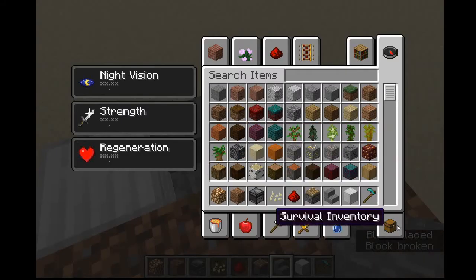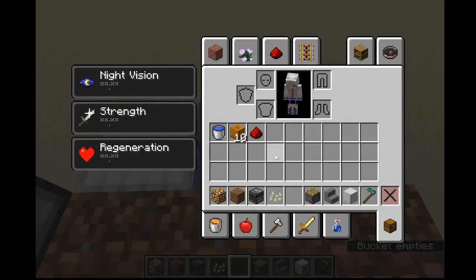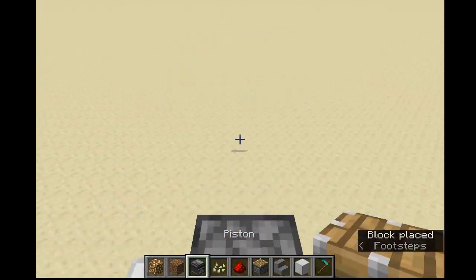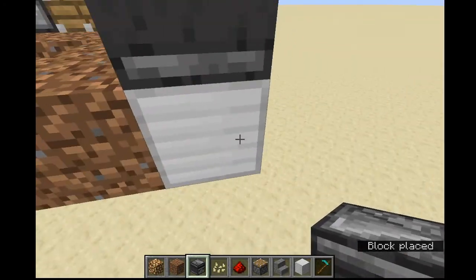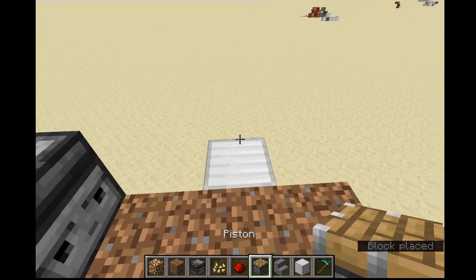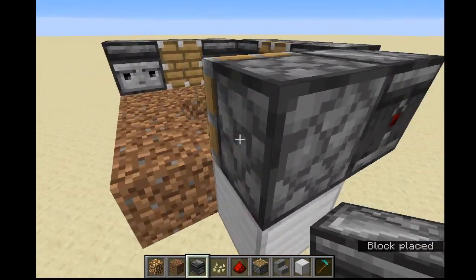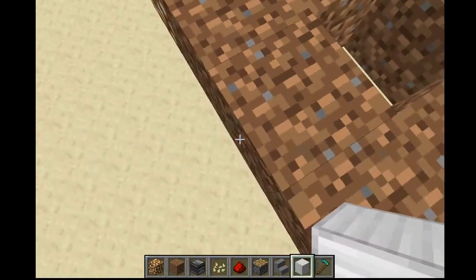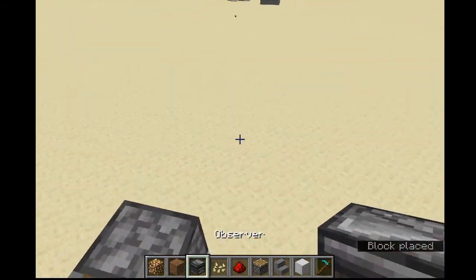Place a stone stair like this, then a water bucket on top. Now I'm going to put in my piston and observer. This farm design is so great because, like the other melon and pumpkin farms I've shown on my channel, it can be expanded as much as you want. If you want to expand it upward, go ahead. If you want to make four towers, go ahead. If you want just a few mini segments and a small base, go ahead.